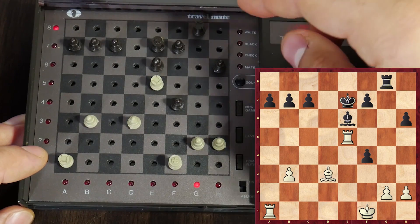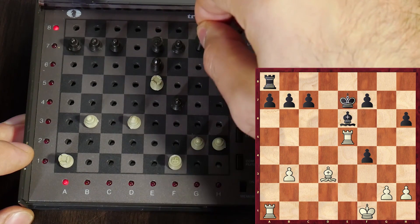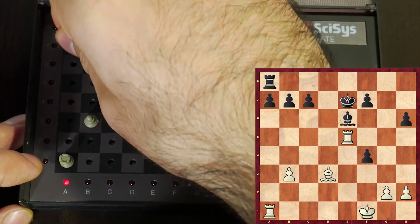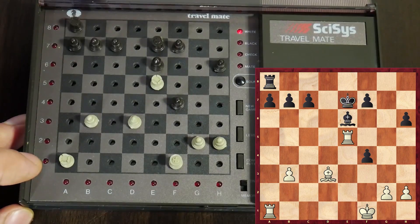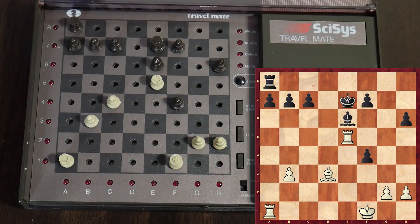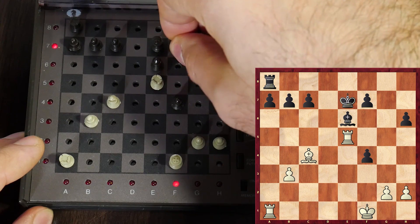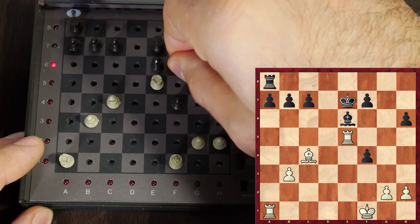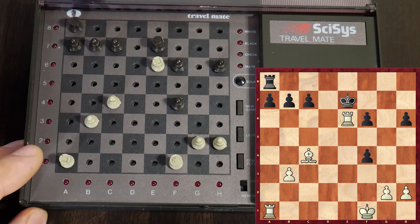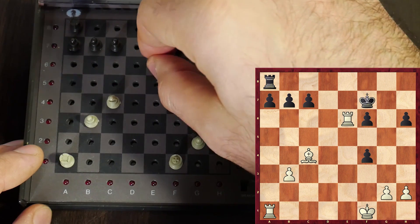The computer shows f6. No — rook to here. The computer plays Rook a8. Oh my goodness, that's a terrible move, sir. Let's exchange the bishops as well and it's over, guys. This is already totally winning. The computer started making stupid moves. In the opening it was okay, but then everything collapsed.